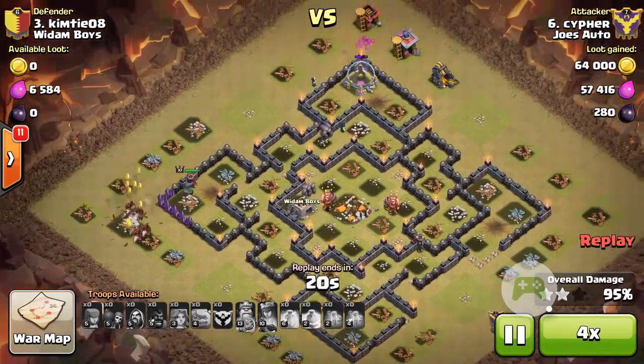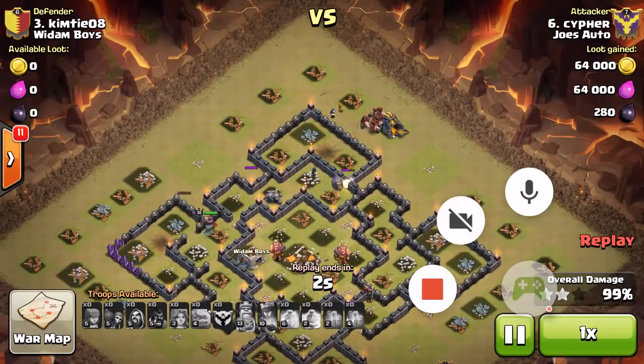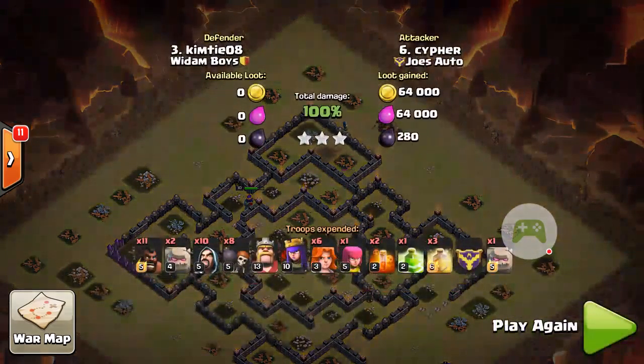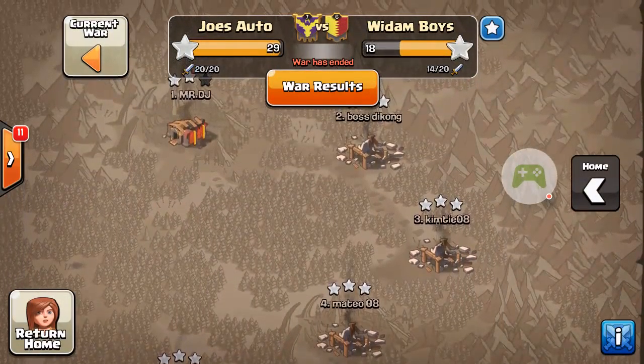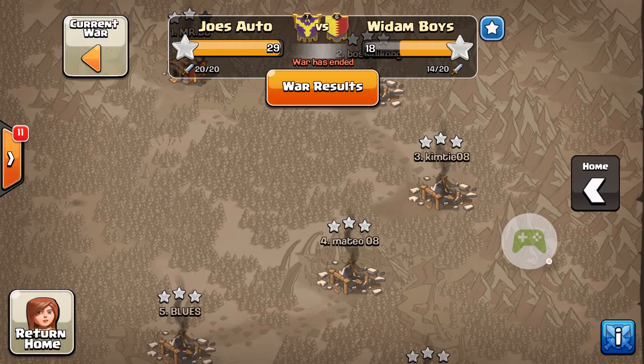As I said, we're not by any means a professional clan — our attacks aren't surgical like somebody such as One Hive, who have it down to a science. We're just a group of friends and you can see we still have success. You don't need to be a precise attacker to get three stars, so hopefully you learned something from three different ways to attack the same base. It's possible to use many different attack types and get three stars at Town Hall 9. Best of luck, thanks.